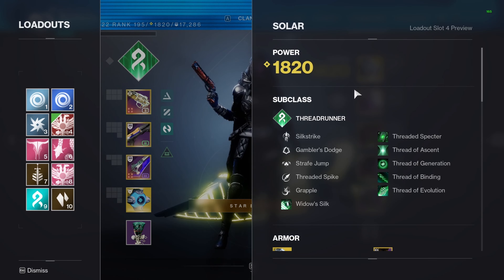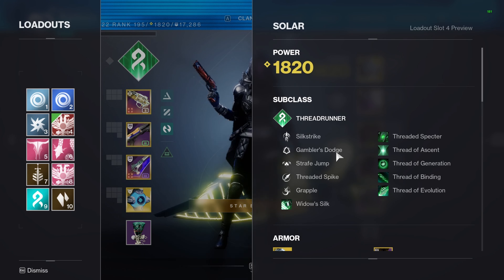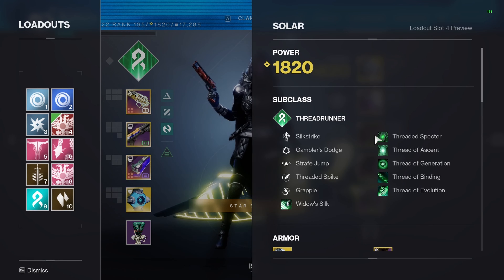All right, just going over the subclass real quick here — obviously we're running Threadrunner, Silk Strike, Gambler's Dodge. You can also run Marksman's Dodge if you want to get your Threaded Spectre up more often, but I like Gambler's Dodge for getting my melee and I prefer the animation — whatever one you want to run. Strafe Jump, Threaded Spike, Grapple, Widow's Silk, Threaded Spectre.